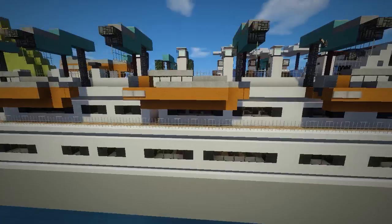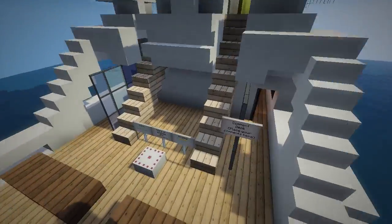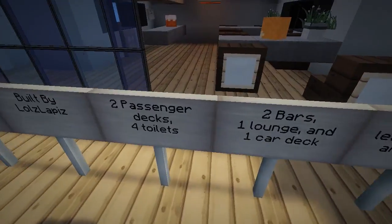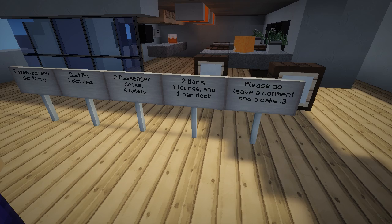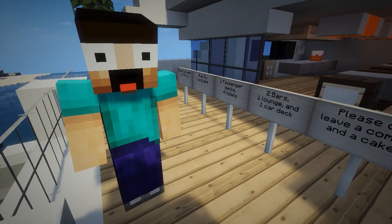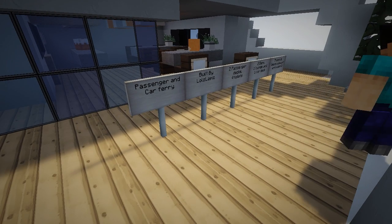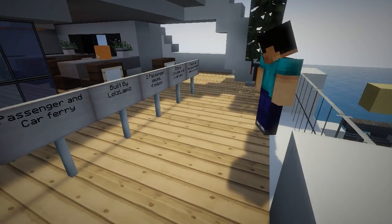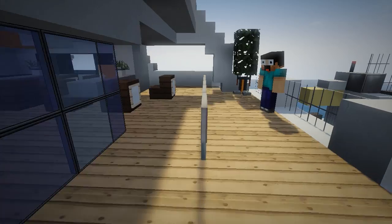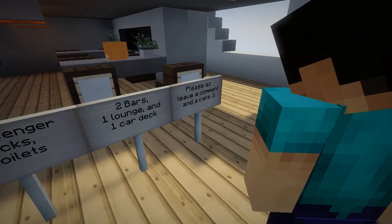Passenger and car ferry built by Lulz Lapis. I'm so glad that he's getting a little showcase. Two passenger decks and only four toilets — that's going to be mayhem! Is that two ladies and two men? I just hope they don't serve beans that day, or chili con carne, or too much beer. There's going to be queues. Two bars, one lounge and one car deck. And a cake — Lulz Lapis likes his cakes.